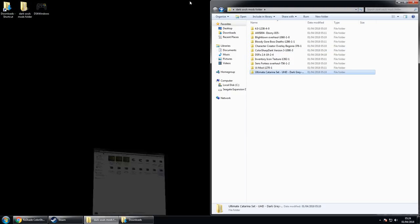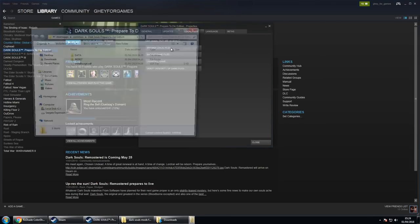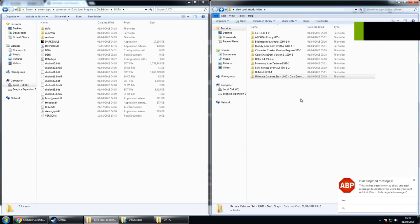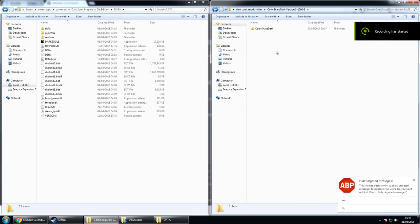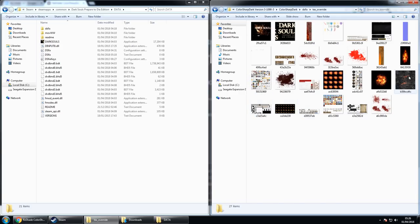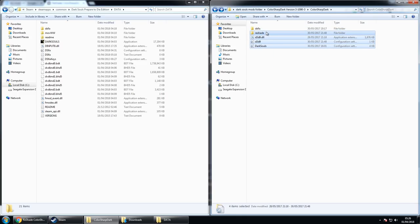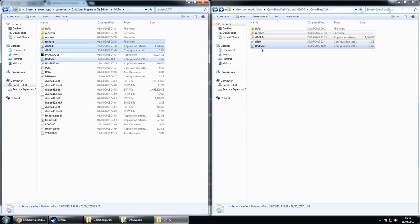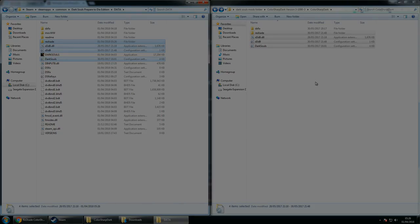Open up your Data folder again — go to Properties, Browse Local Files, and there's your Data folder containing DSFix and your Dark Souls executable. Go to your Color Sharp Dark folder and copy and drag the files into the Data folder. One thing to note: there's a folder labeled DSFix inside it containing textures — I recommend putting those into your Texture Override folder, as they're essentially the same UI textures but slightly better. Copy and paste the other four files into your Data folder. I recommend copy and pasting so you have a backup to cross-reference if you ever want to remove or swap the Reshade.